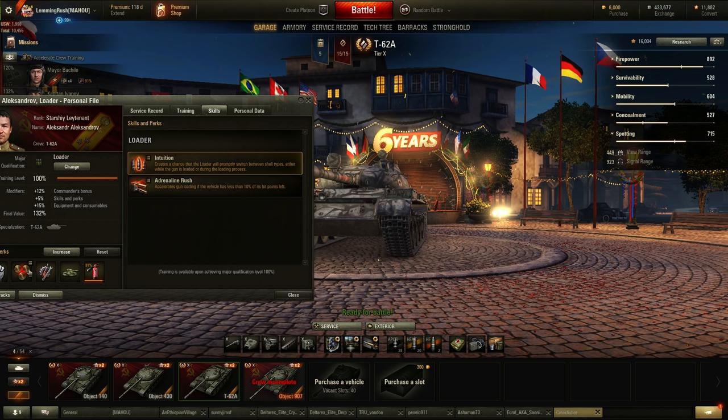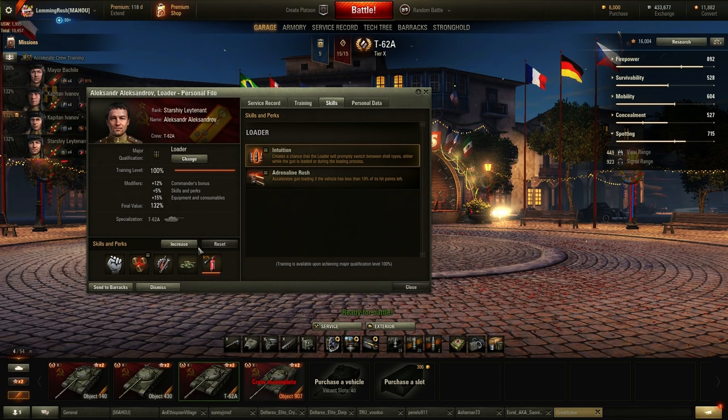In my opinion, Safe Stowage isn't a bad idea. What I'm going to do when this gets to the fifth skill is reset these and replace Adrenaline Rush in position of the Firefighting. So I'll have Firefighting at 0%, but I'll have Adrenaline Rush. We'll see how that works.